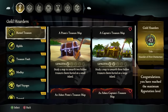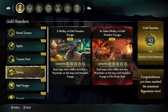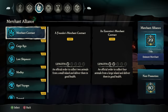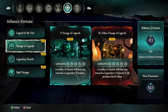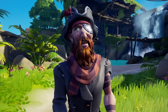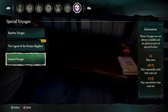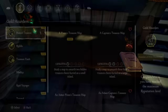Once you select a trading company, you're presented with a unique voyage option. Gold Hoarders focus on Riddles, Treasure Vaults, and Buried Treasure; Order of Souls on Bounties and Ghost Ships; Merchant Alliance on Merchant Contracts, Cargo Runs, and Lost Shipments; and Athena on Legends of the Veil, Voyage of Legends, and Legendary Searches. You can also choose a medley, which is a variety of voyages for the trading company. Special Voyages are also found here, and you can even start up random voyages or a Tall Tale.